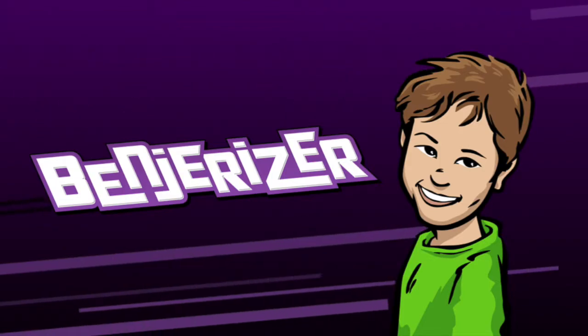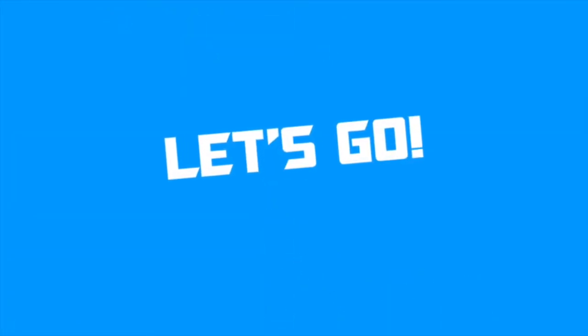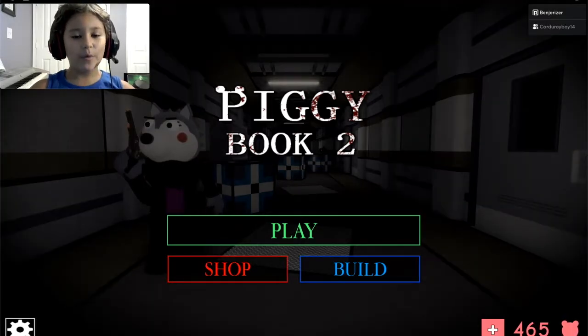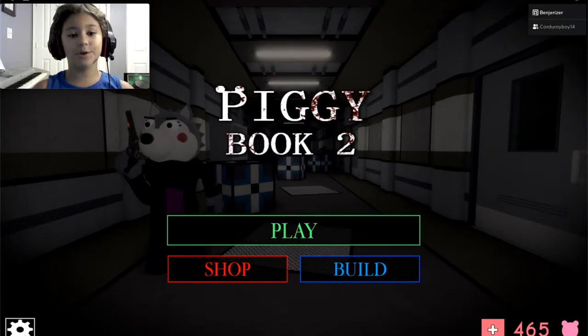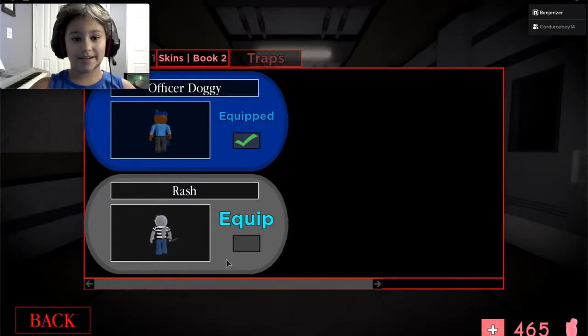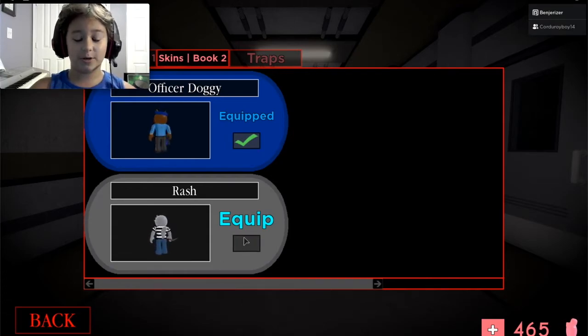Today I will be showing you the two new skins in Piggy Book 2 Chapter 1. Hi everybody, my name is Vengerizer and welcome back to my channel. Today we are playing more Roblox Piggy Book 2 and I'm going to be showing you guys the two new skins. There's Officer Doggy and Rash. Now if you guys missed my gameplay video, make sure to go check that out. It was super fun to play the chapter and also pretty hard, but I still really enjoyed it.